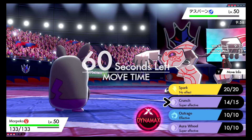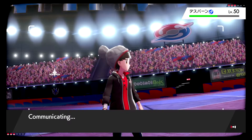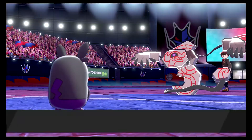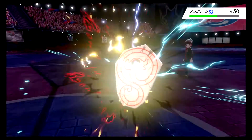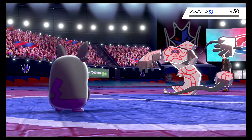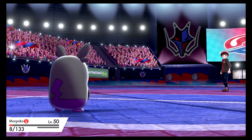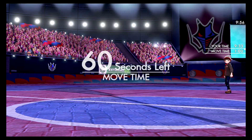We got the defense drop, which is pretty good. We're gonna Aura Wheel here — we just hope he switches out. Oh, he's gonna Destiny Bond! Wasn't expecting Cofagrigus to just Destiny Bond — I don't think regular Cofagrigus runs that. That's more something like Gengar would do. Oh well, goodbye Morpeko. Let's hope he didn't bring Chandelure.